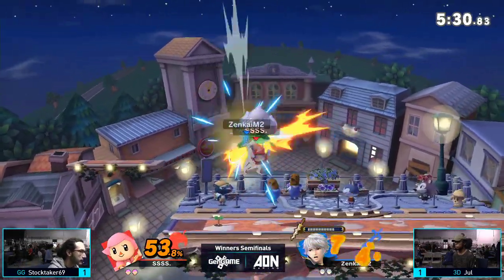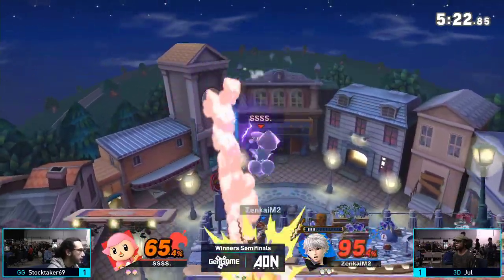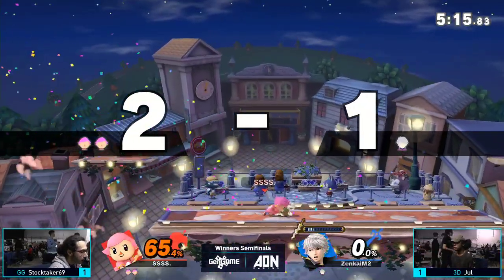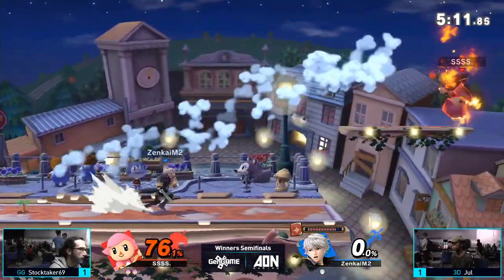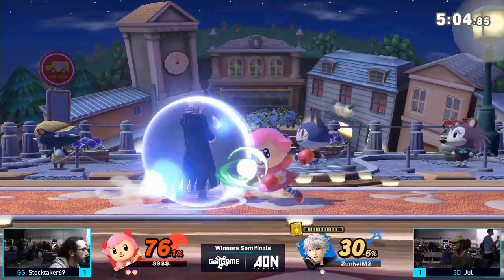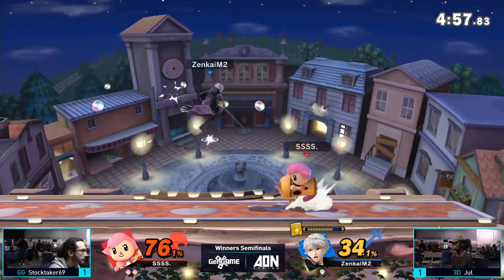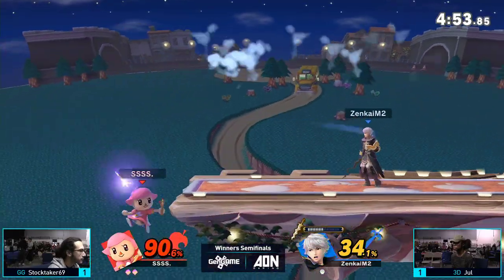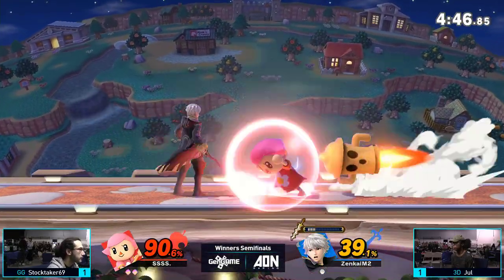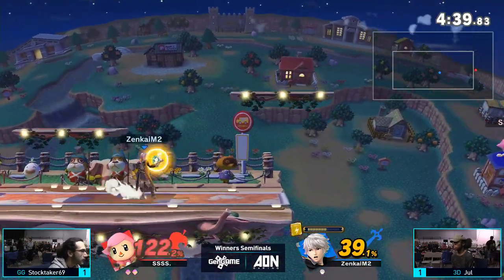Stocktaker is at 15% — my heart skips a beat every time I see that bowling ball. The one turnip — maybe the RNG will be different next time. The Elwin sword prevents Stocktaker from building a wall with the fair-Nair train. That's the first time I've seen Stocktaker use the jabs in this set — it's super effective in the corner. He got about 10-15% off of that. Misses the grab though. Jewel going for that B-reverse, going to get a Nair from Stocktaker using slingshot, pushing Jewel to the edge. He's got the lead — the bowling ball going to finally connect for the first time in the set. Stocktaker is definitely in the lead, solidified this lead.